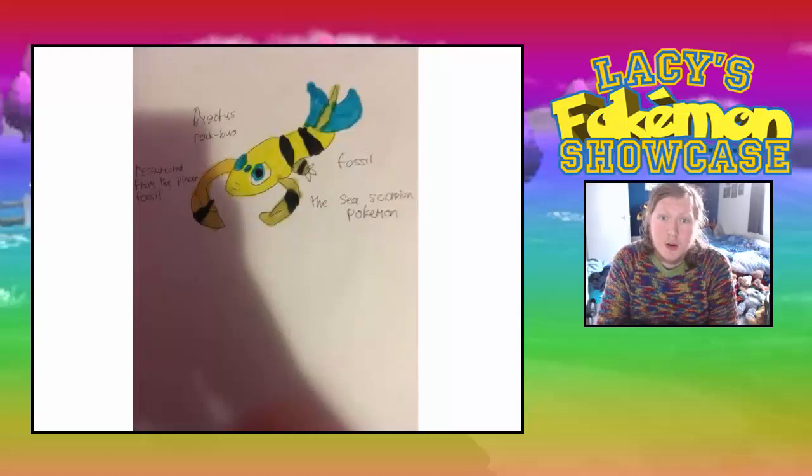Then we have a fossil Pokémon here. This is Bugtress. It is Rock and Bug type — a sea scorpion Pokémon, resurrected from the Pinsa fossil, so possibly it could be related to Pinsa. When she first showed this to me on Twitter — because she shows them to me on Twitter and I collect them and show them to you in video — I was thinking to myself, sea scorpion, why is it not Water type? But then I realized it does actually make sense as a Rock/Bug.